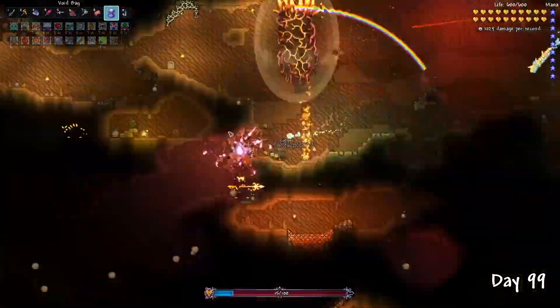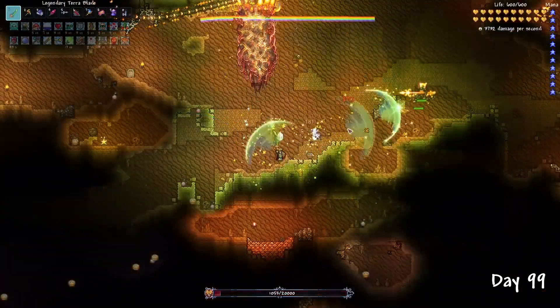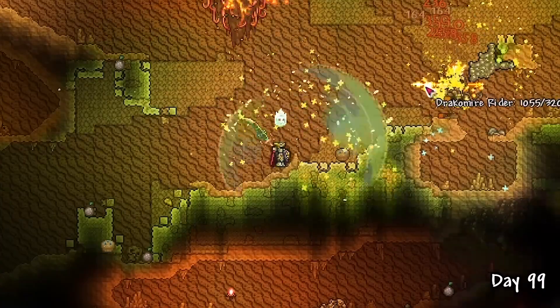The Solar Pillar grind continued until day 99. Surprisingly, the Solar Pillar wasn't actually that difficult, due to it being underground and most of the enemies couldn't really get to me. After the defeat of the last pillar, the impending doom approaches, and day 100 begins.